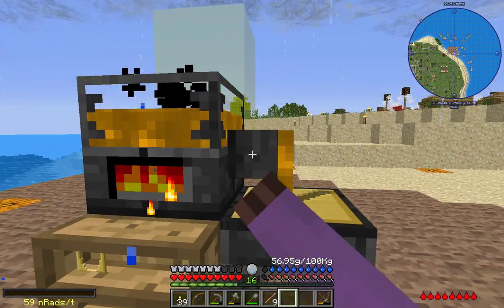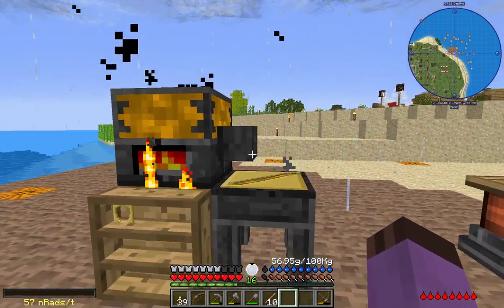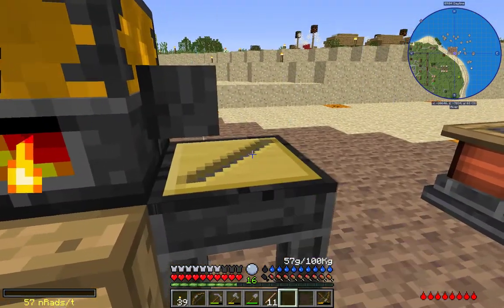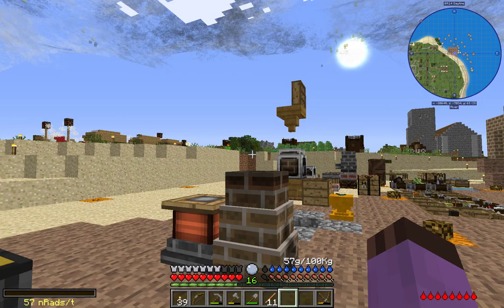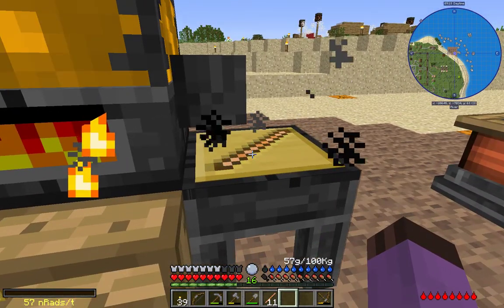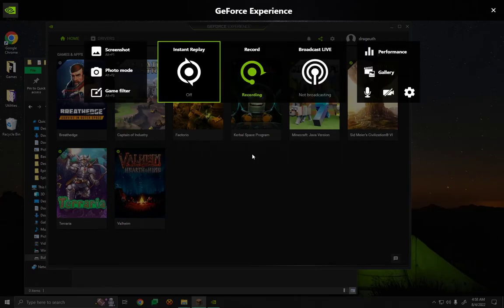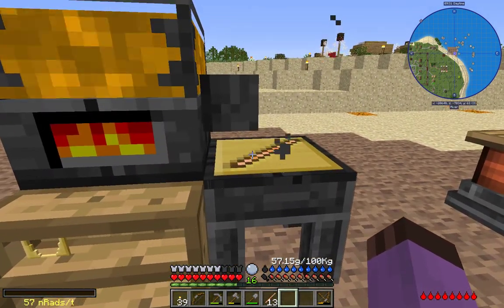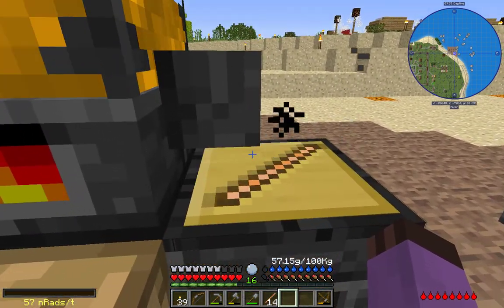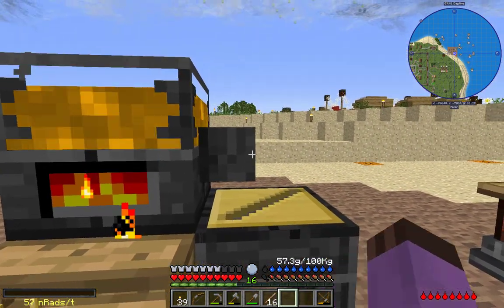That's just a bunch more seared bricks, but in the meantime it still produces pollution while it's trying to melt, so let's at least get that sorted. Today on the menu, we're just going to get together all of the Tinker's Construct initial tables. We are finally going to unlock the ability to create some proper tools. That's about the point that the recording failed last time. Now that it's cooperating again, hopefully we can continue on throughout our evening.